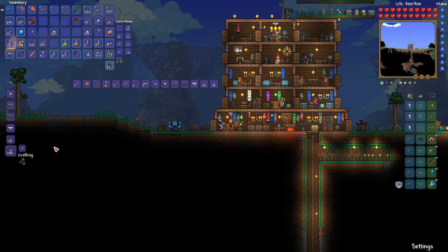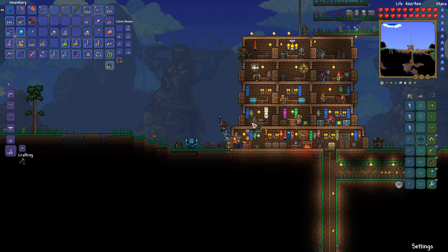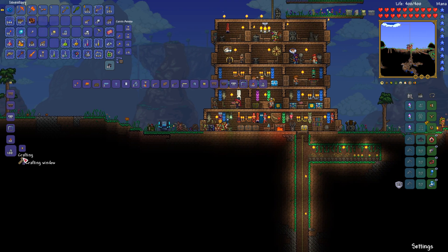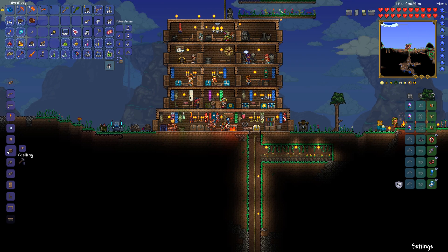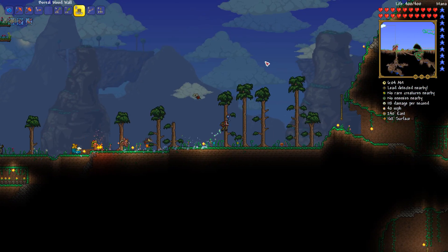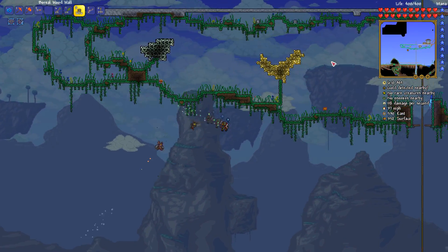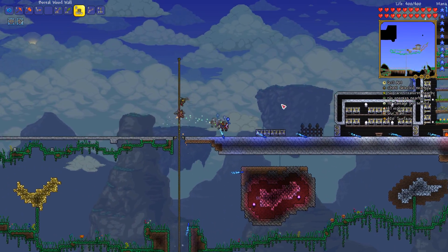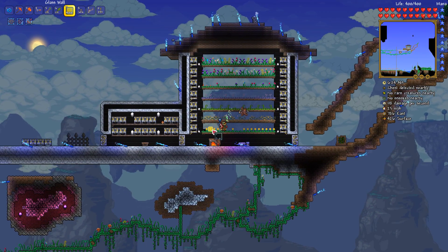Let's head home real fast, get myself some sand, because I don't believe I have glass - a lot of it anyway. I have a furnace I can place now when I'm over there. Glass walls - is it the crafting bench? Yes it is. So let's just make that - that ought to be way more than enough. If I don't need it, I can always turn it back into regular glass and use it for bottles. Because we're going to need bottles - loads and loads of bottles.